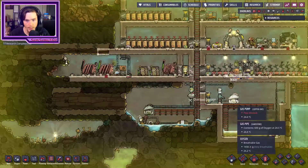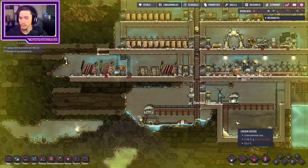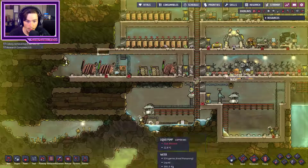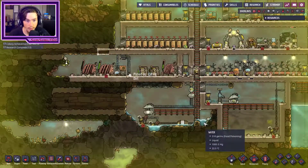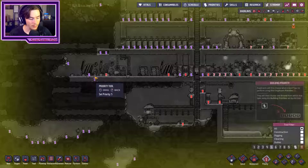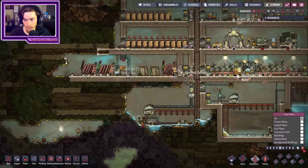We just have this little pocket right here, which will literally just be solved by moving this down. This is at the point where I could literally just mop up all this water and start building. Priority nine, and then deconstruct at yellow alert.